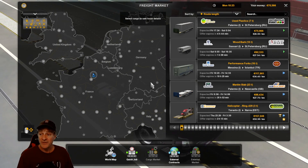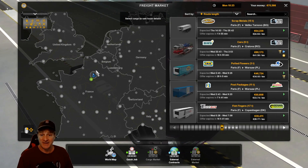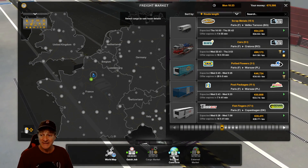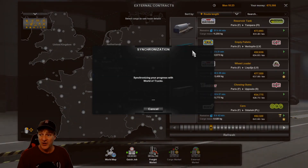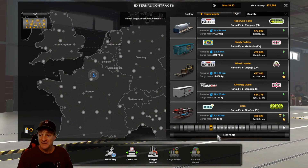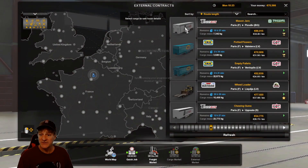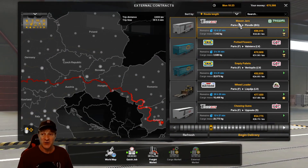So rather than do that, I'm going to give up because I want to move someplace else. I've decided today that we try something a little bit different. We will try the longest route we can find, and I think this is it. We're going to go from Paris to Plovdiv with some mason jars.